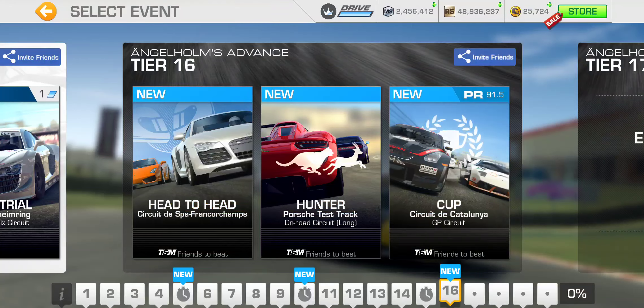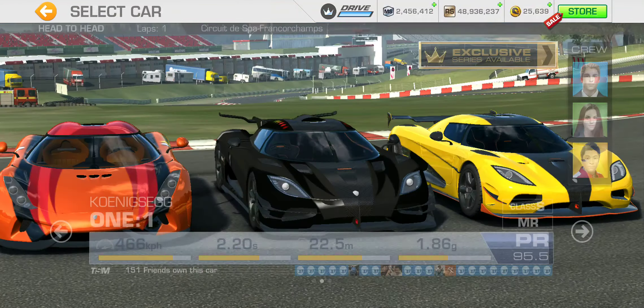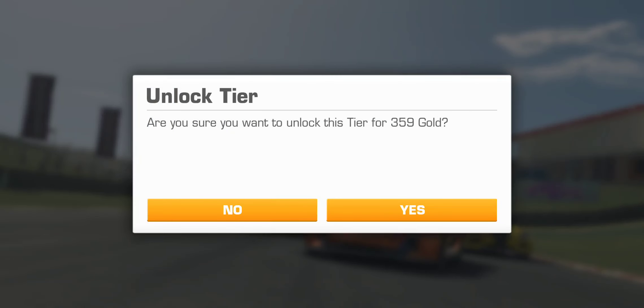Tier 16 — we're heading toward the final 25%: head to head at Spa single lap, Hunter at Porsche test track long road circuit, and the cup at Catalunya Grand Prix — three laps, PR requirement 91.5. So it looks like a three-lap Grand Prix is about as long as these things are going to get, at least for the time being.